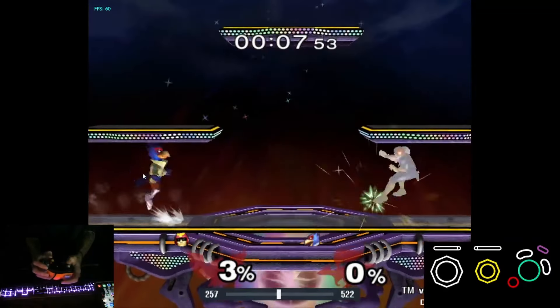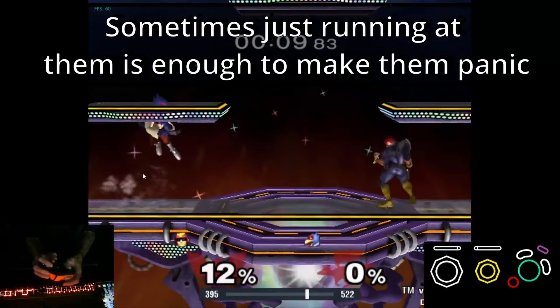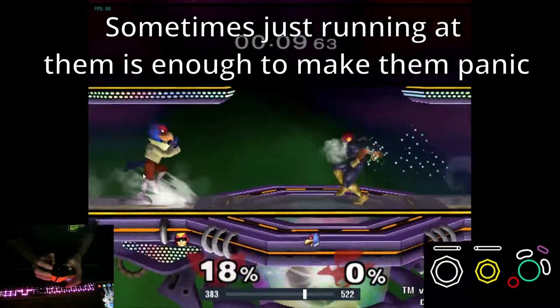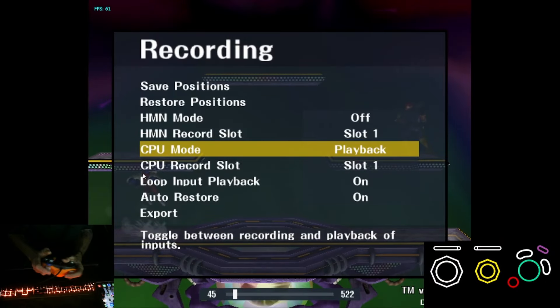Secondly, we can take space. If a Falco doesn't respect that you can run up on him while he's spamming, you can sometimes get a free punish — just like that. You can get used to moving in between lasers in the Power Shield training in Uncle Punch.